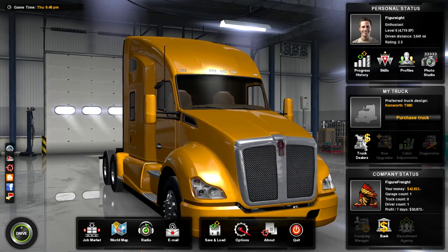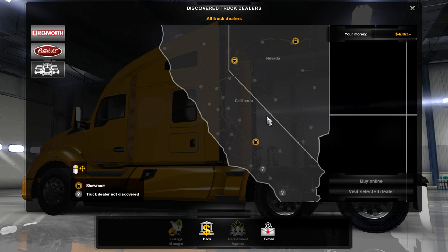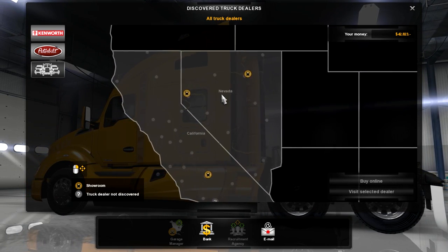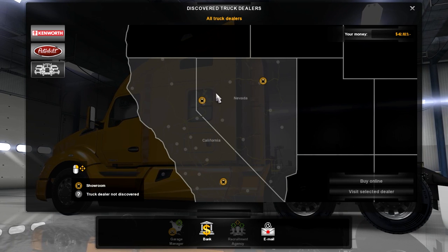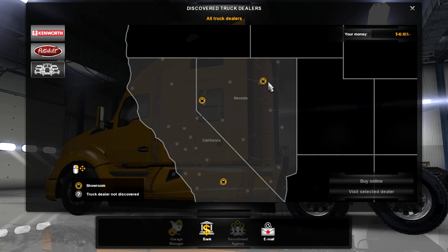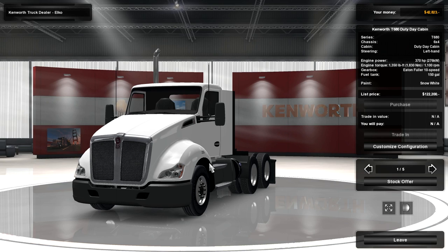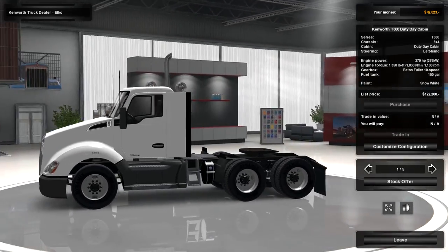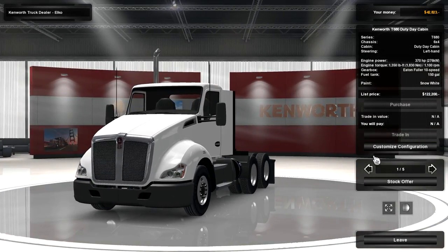Let's go to truck dealers first of all - I've already been exploring so I've already got a couple of different options we can pick from. We can either go with the Kenworth or the Peterbilt. I'm going to look at the Kenworth first. The only Kenworth we can buy right now - I'm just going to look for now and then worry about buying afterwards.